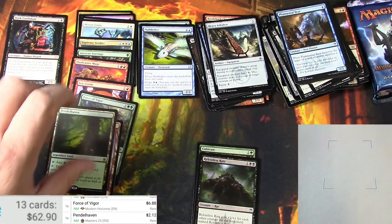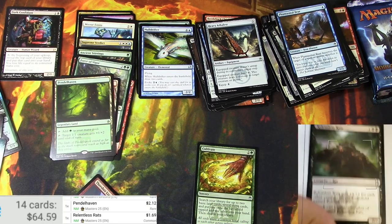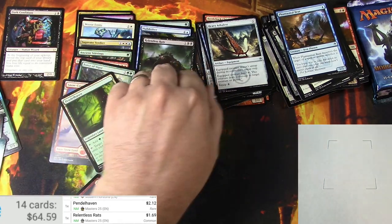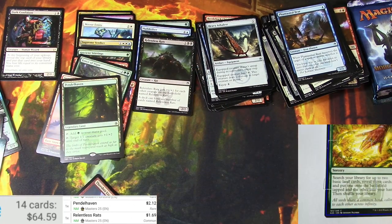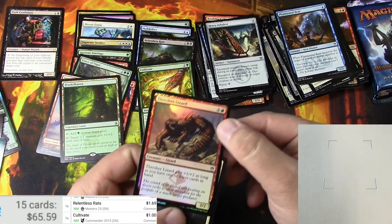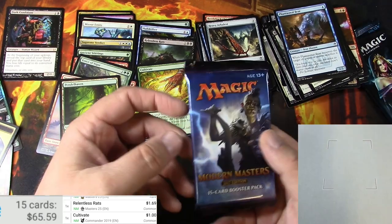Two bucks — the original legends are worth a little bit more. Relentless rats — that's a buck. I'll put it here. My mole drifter and then the cultivate — about a buck. They all are. Thresher lizard. All right, Modern Masters 2017.